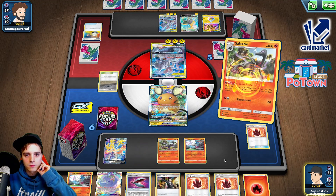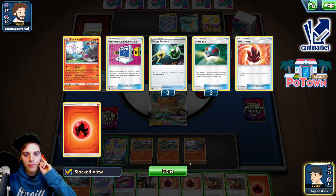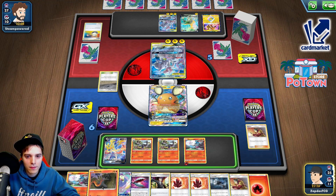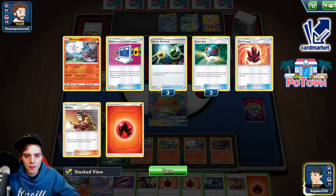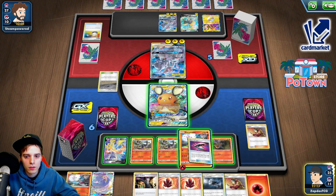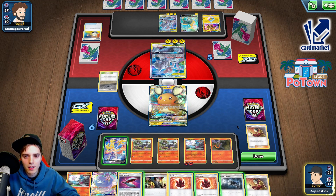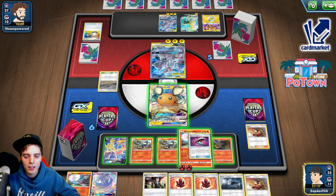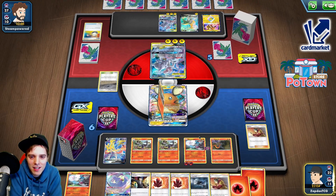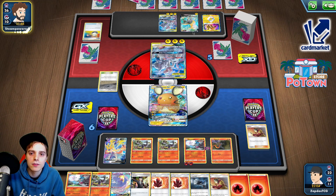I wonder if he's gonna Marnie again. We have Welder — but giving up a Fire Crystal for that, I don't know. Probably not gonna do that — he's gonna Welder, one Energy here. We have Great Catcher. Beastbringer — I wonder if he's gonna have Boss's Orders. He has access to Quick Ball, Eldegos for sure, but he still needs to get it. Maybe we attach here so there's more energy in the discard pile. Probably has Crushing Hammers by his side. Beastbringer — we do have Great Catcher. He might attack with Boltund. Air Balloon right there — probably gonna see Marnie again. Two Marnies being played.